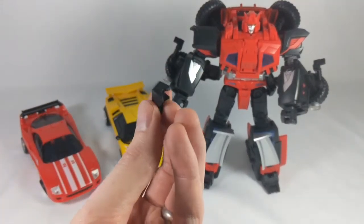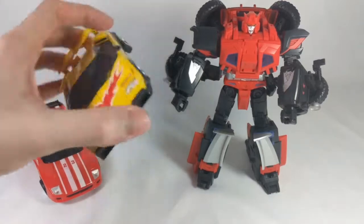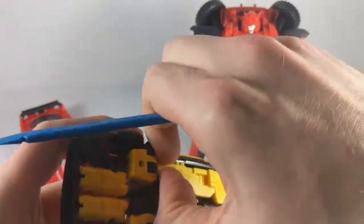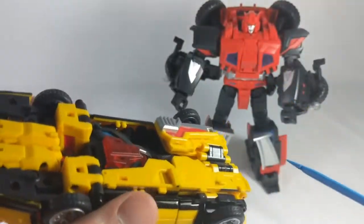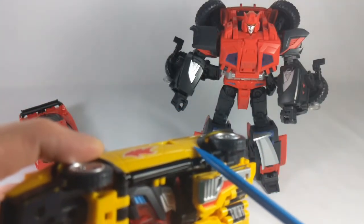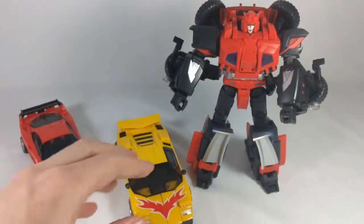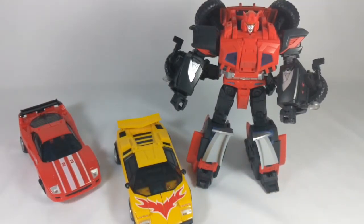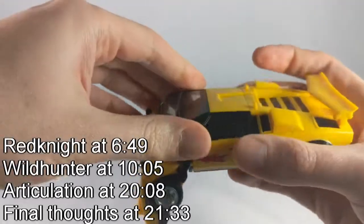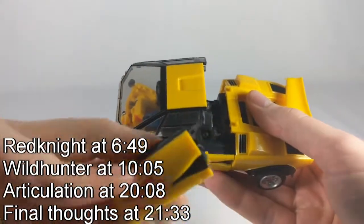This foot piece from Red Knight does not stay on at all — you might have noticed that in my Wild Hunter review, it constantly popped off. On top of that for Raging Bull, no matter which position it's in, it's probably going to come off as I start transforming it. The armature screw just totally pulled out — it's screwed in there and it's terrible. Anyway, we're going to try to get these guys into combined mode one at a time, starting with Raging Bull. And immediately that falls off — the broken piece I mentioned.